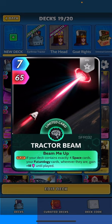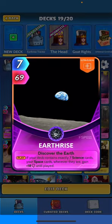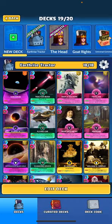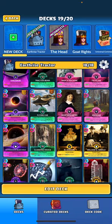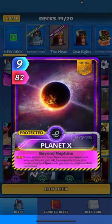I'm doing Planet X but I have exactly four space cards because I'm comboing Tractor Beam. Tractor Beam: when played, if your deck contains exactly four space cards, your futurology cards wherever they are gain 18 until played. So one wants seven science cards — which we're going to make futurology cards — and one wants four space cards. Kind of did a little combo there off those two.